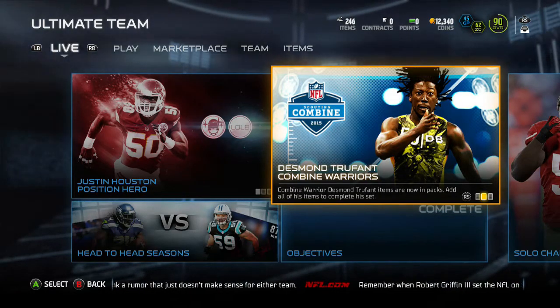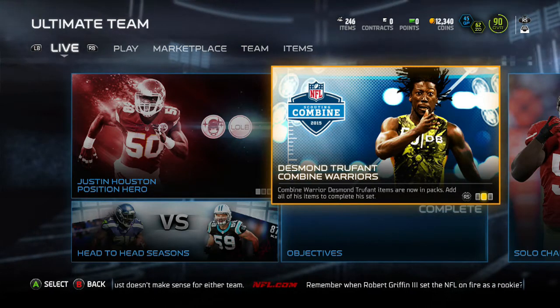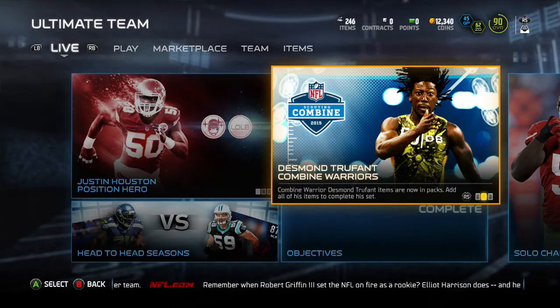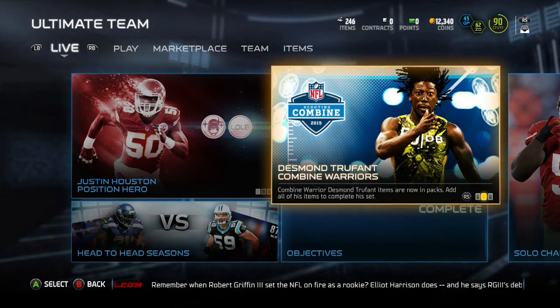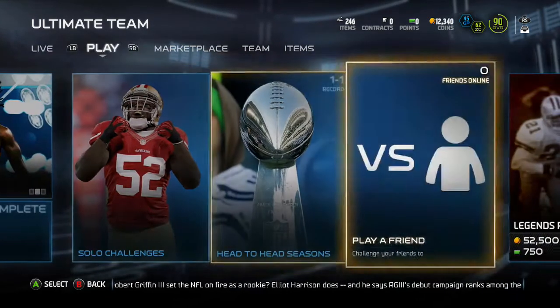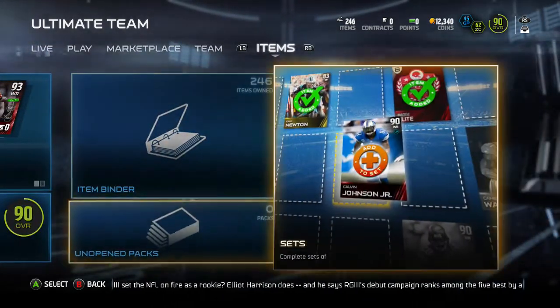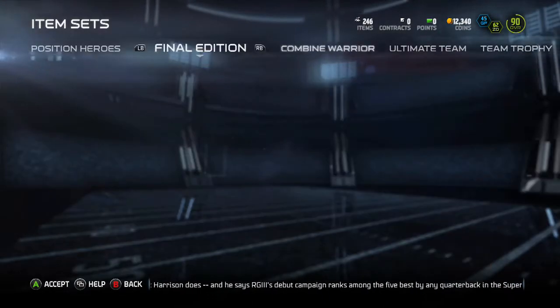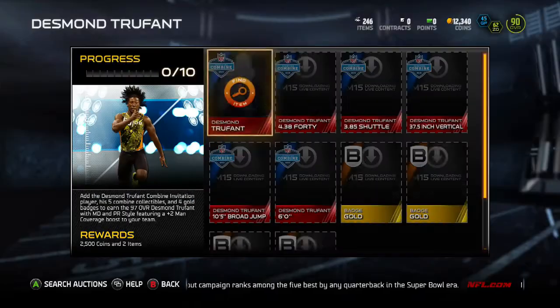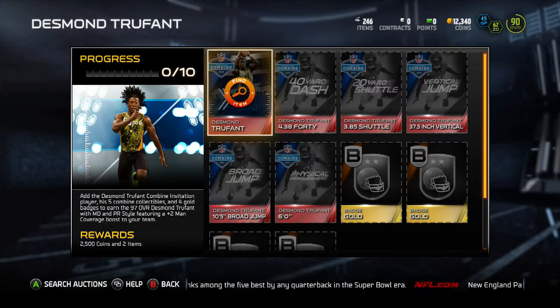Hello everybody, Some Random Cracker here again with another Madden 15 Ultimate Team card review. Today we're looking at the Desmond Trufant Combine Warrior card that just came out. It has a set for it, as all the Combine Warrior cards do.